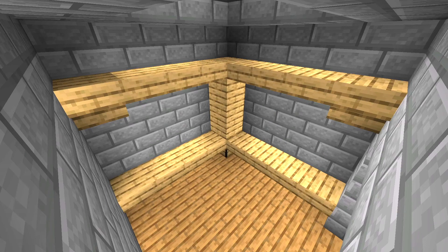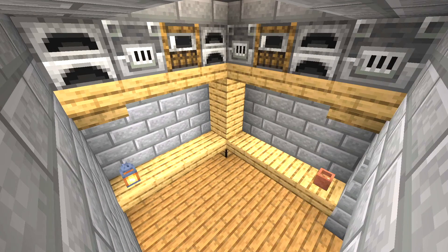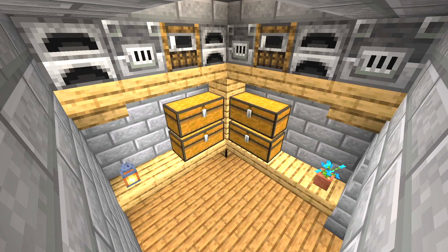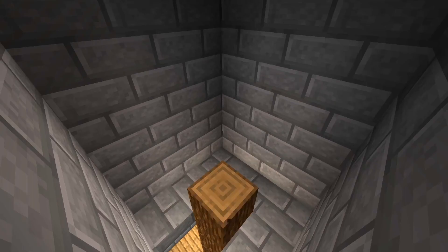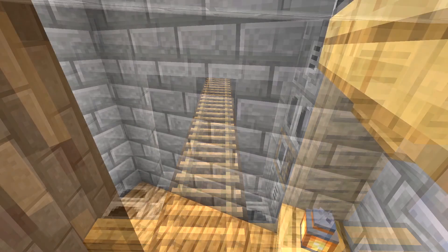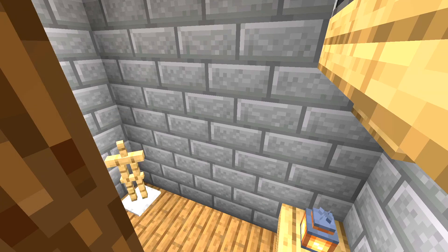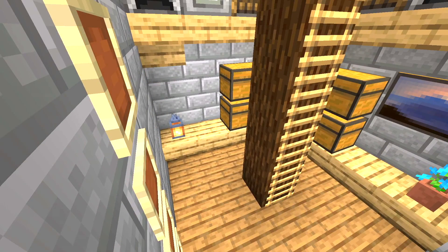On top of the shelf, place an array of different kinds of furnaces. Place a lantern here and a flower pot here with your favourite flower in. Now place in 4 double chests on the side of the pillar. Now place a painting here. Build a spruce log pillar from the centre of the room all the way to the ceiling of the top room. Now place a ladder leading up. Place an armour stand here and 4 item frames here. To finish off the bottom floor, place an ender chest here.